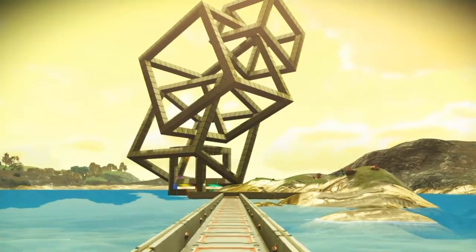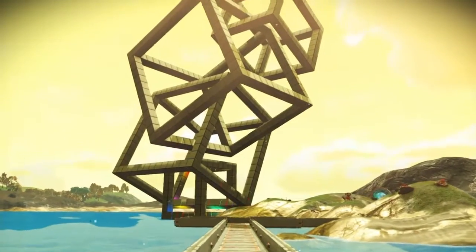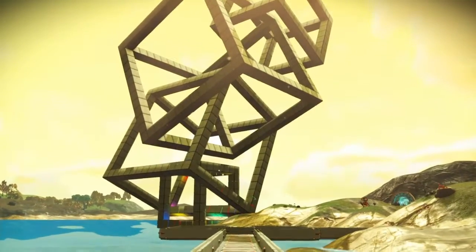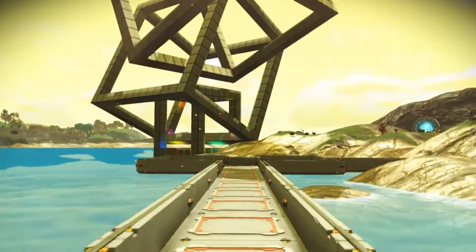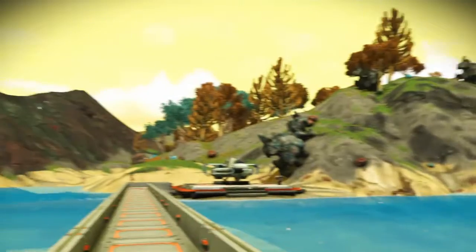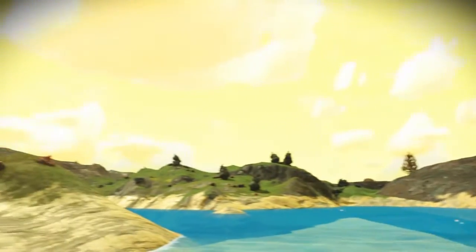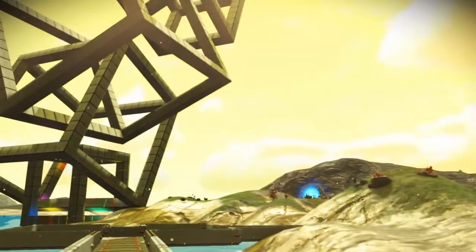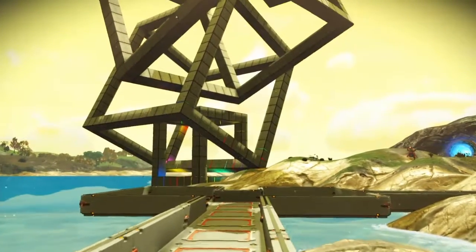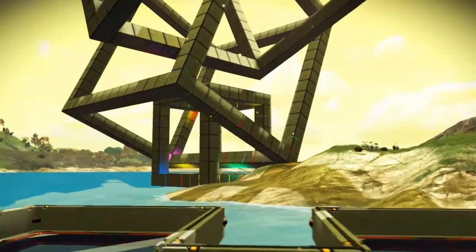I just wanted to do an Escher-type build. It's just a couple of cubes at different angles intertwined, and it's on this beautiful planet — very earth-like except for the yellow skies. This is going to be a quick tour since it's pretty straightforward what this is about.